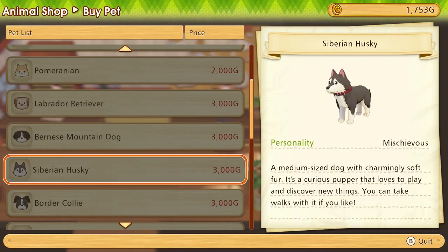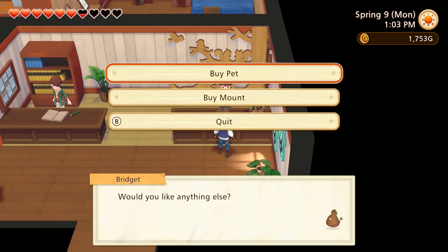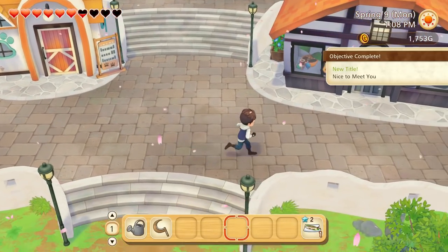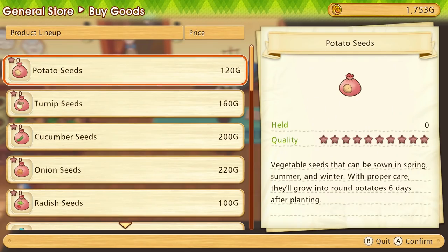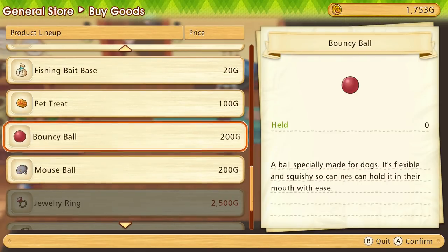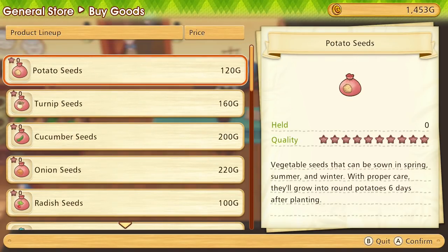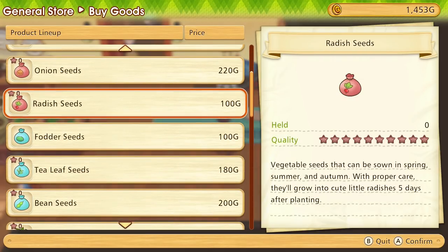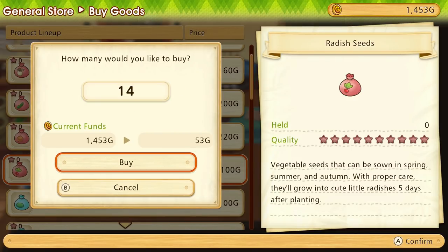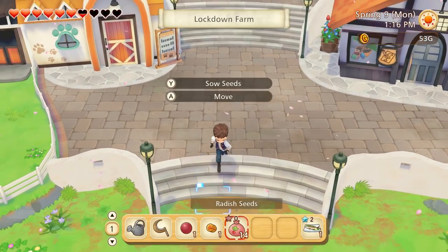We can go back and get some seeds if we've got enough, or we can buy a mount — eventually we can get a horse or something. But first, where's our pet going to be? Let's go to the general store because apparently we can buy things for your pet — like a ball to play with them. We've got the leash, so we can actually take Storm on a walk with us. Let's look at how much things cost first. Do we need pet food? We can have treats — show your appreciation — and a bouncy ball. Let's get him a ball and one treat. The cheapest seeds are actually the radish at 100 gold, and they take five days after planting.